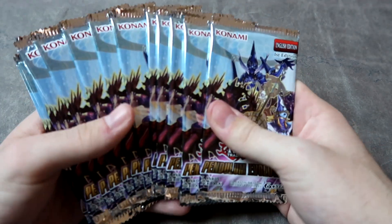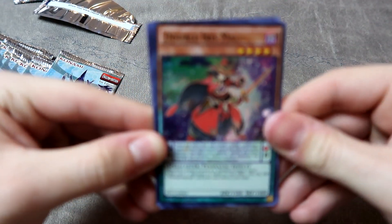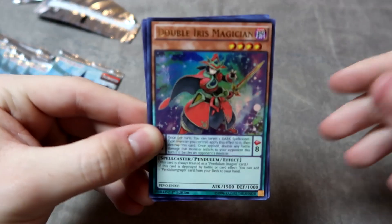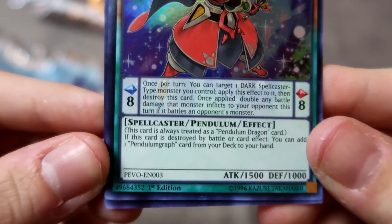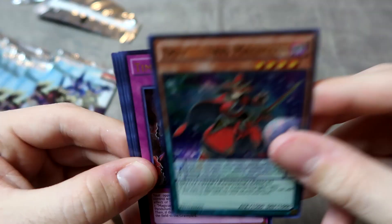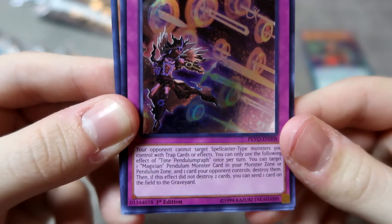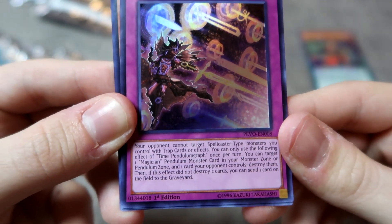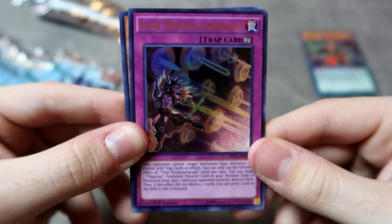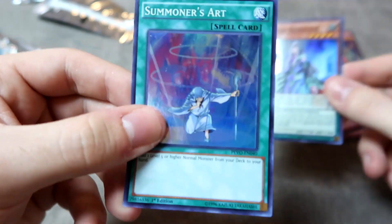Alright, whole bunch of packs of Pendulum Evolution — let's hope we get lucky. Pack number one. The first card: a Double Iris Magician, a banned card, is the first card we pull. I didn't play much during the time this card was banned, but it has an absolutely broken effect. Not something we can play unfortunately. We also got Time Pendulum Graph, which is actually a really good card, and a Magical Abductor — oh look, we can bling ours out.